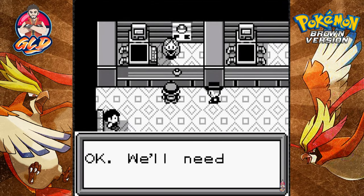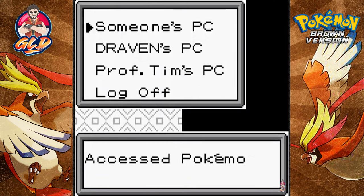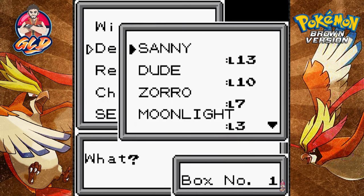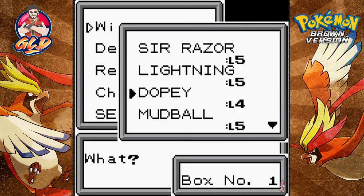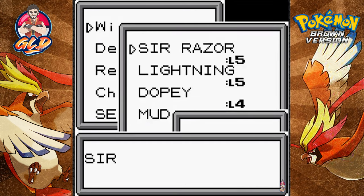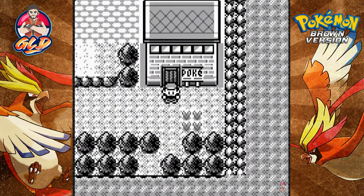I think they created this game just to challenge you — like how many times will you make it back. I was smart by capturing as many Pokemon as possible. Let's deposit some Pokemon we don't need: Mudball is one of them, not Sunny, Toxic Batman we don't necessarily need. Let's go with Moonlight out too. I want to bring out Sir Razor, Lightning, and Dopey for the psychic and water type aspects.